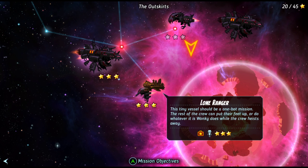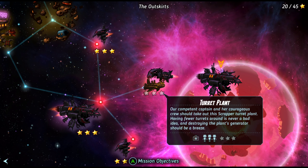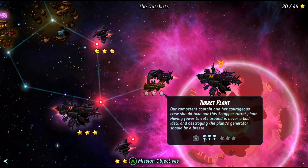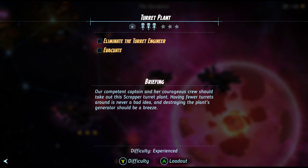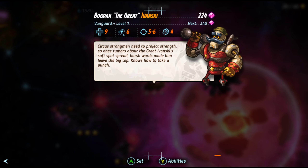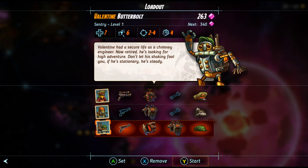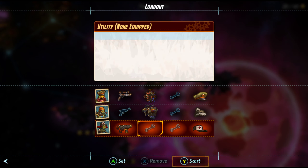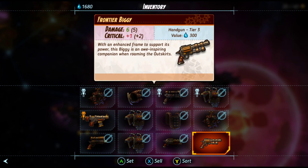Let's go take on a real mission now. Our competent captain and a courageous crew should take out the scrapper turret plant. Having fewer turrets around is never a bad idea. Destroying the plant's generator should be a breeze. I'm gonna take Sea Bass, simply because. You could equip this.